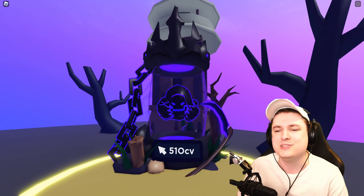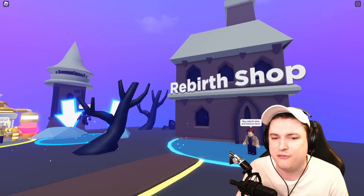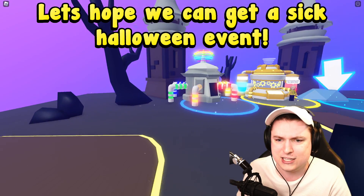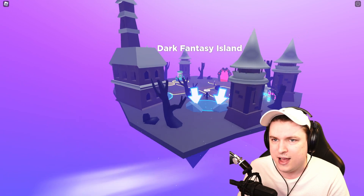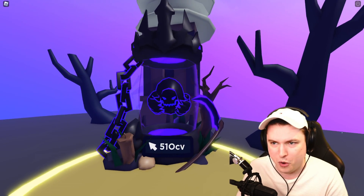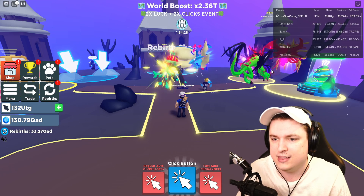Here we go, guys — the new island. What is awesome about this new island is it is actually a lot bigger. We still have the Robux bed on the right and we have the new egg. I am so ready for Halloween — it's going to be amazing. I'm super hyped and ready for the new Halloween event inside of Clicker Simulator. I'm going to try to make the best of it, because I know you guys have been saying the game is a little bit the same, and I've been trying to figure out some cool new stuff we can maybe add to the game. If you guys have some cool suggestions you want to see in Clicker Simulator, comment them down below.